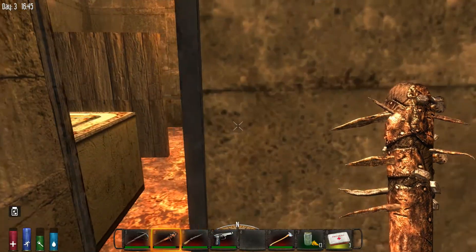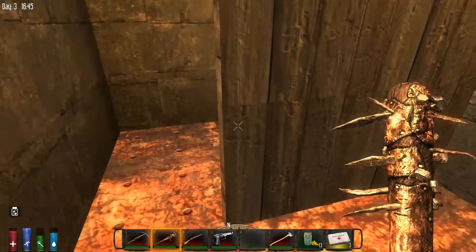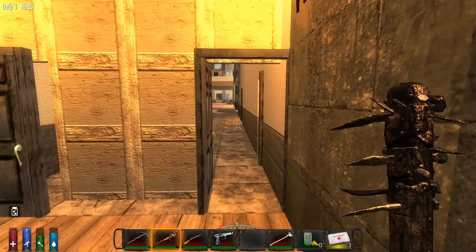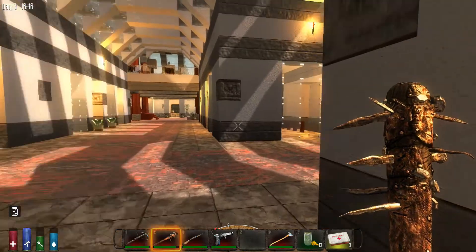What's up here? Just the bathroom for the employees — not quite as pretty as the ones for the guests. Okay, let's head to the second floor.